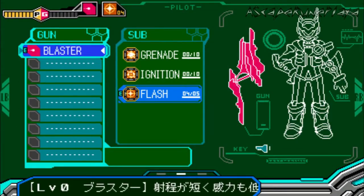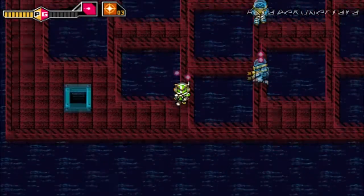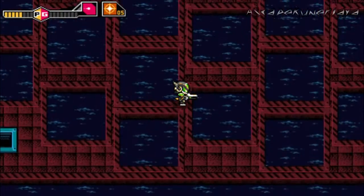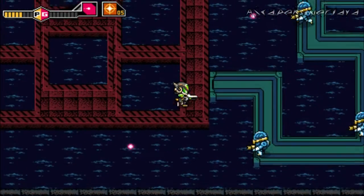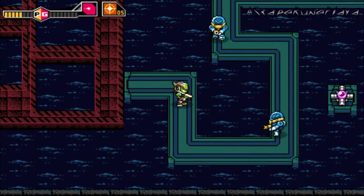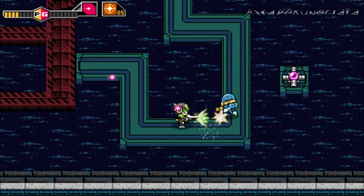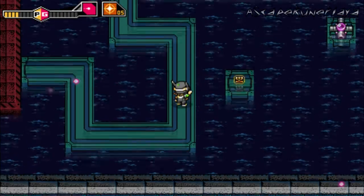Anyway, speaking of annoying, we have yet another dungeon which has this wonderful darkness gimmick. If you feel like you're not going to be able to do this properly, just throw the flashbang and then leave and then come back — this area will stay lit. Apparently the game does have a save flag or something that remembers what dungeons are lit and what others aren't. So just throw one out when you're in doubt and go nuts.